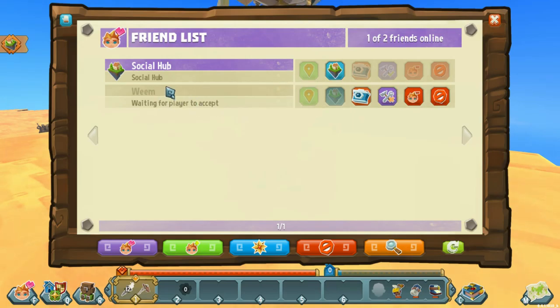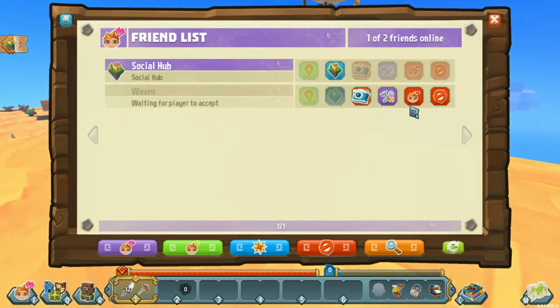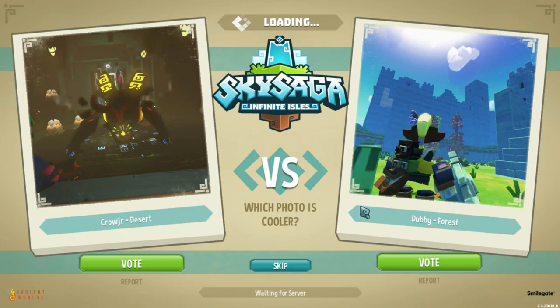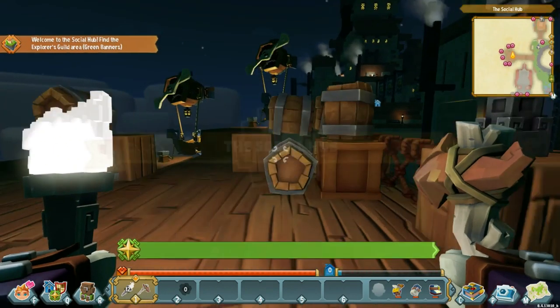Anyways, let's carry on and move on to the social hub. I think that's what we're gonna do. You use it to visit the social hub, which is kind of like visiting your friends — that's kind of cool. I don't know what permissions you have with friends when going to one of the other places, but maybe you can give building permissions. Maybe your friends can come visit you anytime. I think that'd be cool — we'll have to visit Mr. Weem and check his place out.